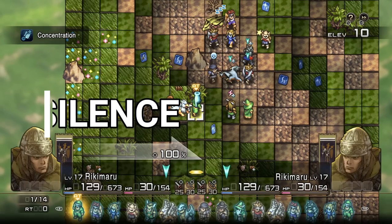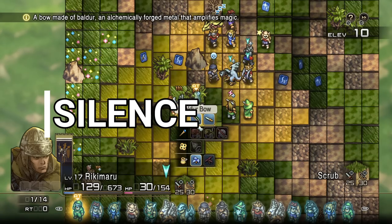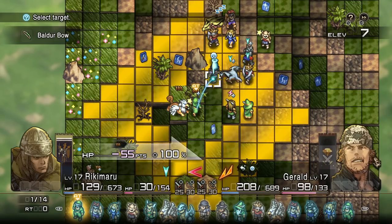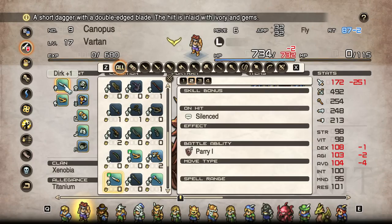Next up we have Silence, and interestingly, Silence is a rather rare ability in the early game of Tactics Ogre. As of Chapter 3, the only method of silencing an enemy that I have seen is by attacking with a weapon that has the status as a bonus effect, such as a Forged Plus One Dirk. Silence prevents the casting of spells and also the use of recruitment skills, and can be cured using an Illuminum Nectar.